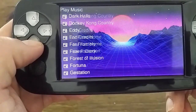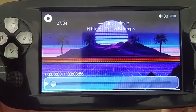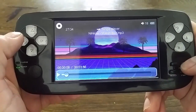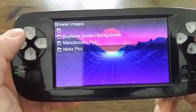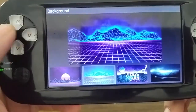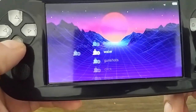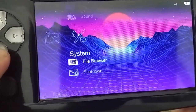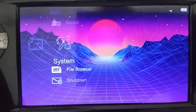I went ahead and left the music in there. I put one copyright track on here — that works just fine. I also left the pictures in there: the manufacturer pics, duplicate background, and some other pictures I threw in so you can change the background. In system settings I streamlined things: you can pick through different backgrounds, change the font color — I like all white. For sound I like 'piano quiet' since it's quieter and more chill. There's also file browser and shutdown options.